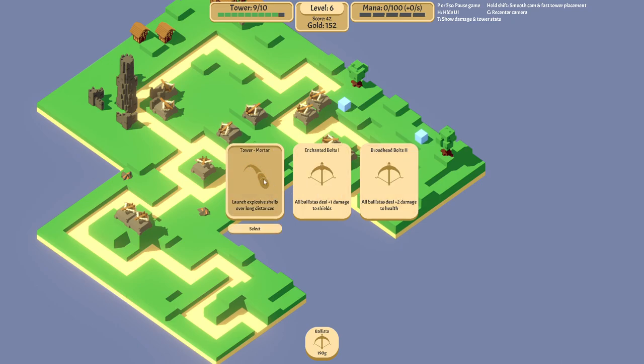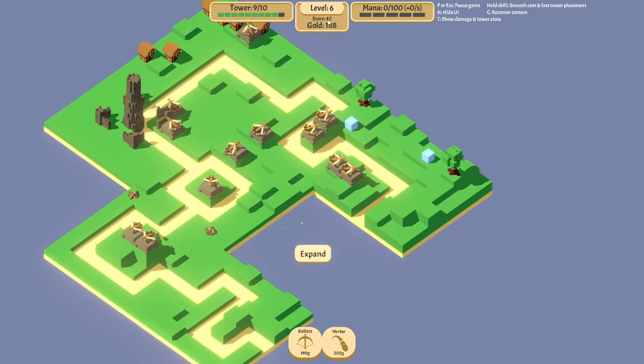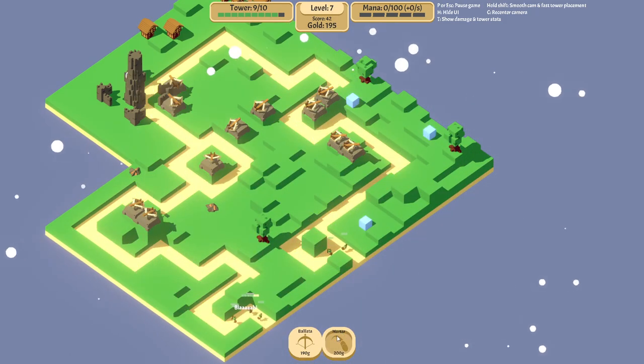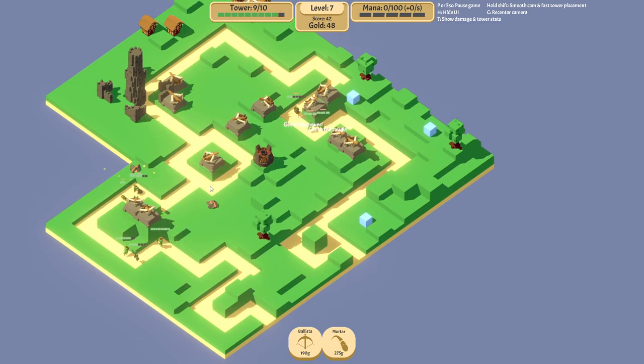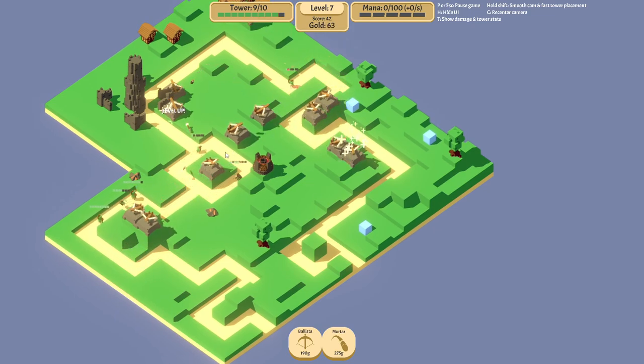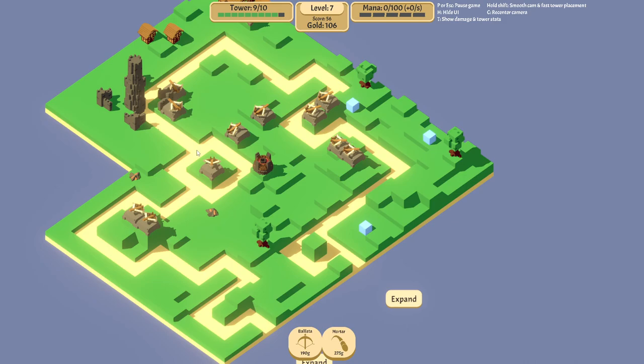We have a mortar — mortars are very good, very strong against armor and they have a huge range. We'll take one and chop this tree for gold so we can place a mortar. The mortars have a huge range and we'll set directly priority to most armor. They sometimes miss because they predict where the enemies will be by the time the shot lands. But sometimes the turrets manage to kill the enemies before they reach there.